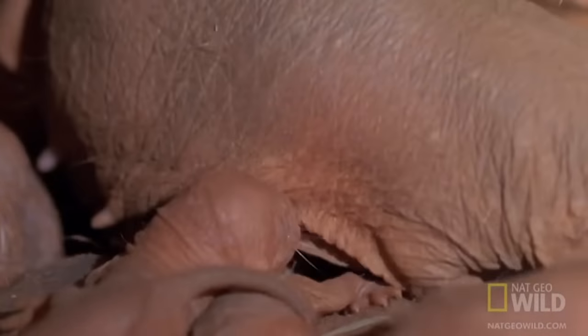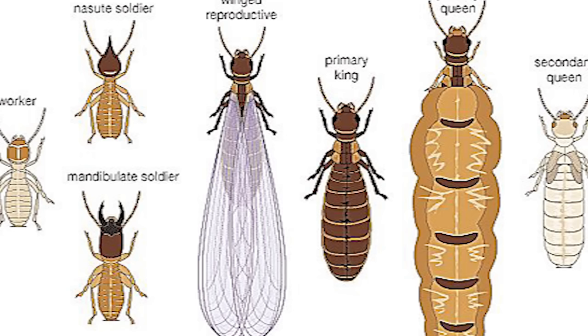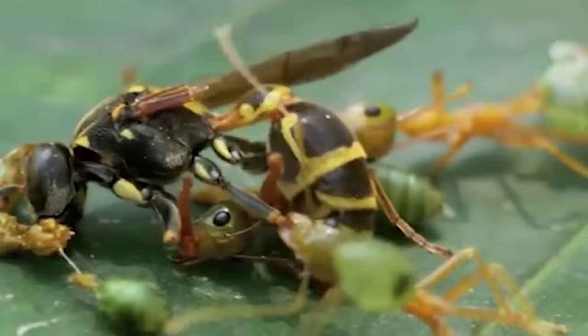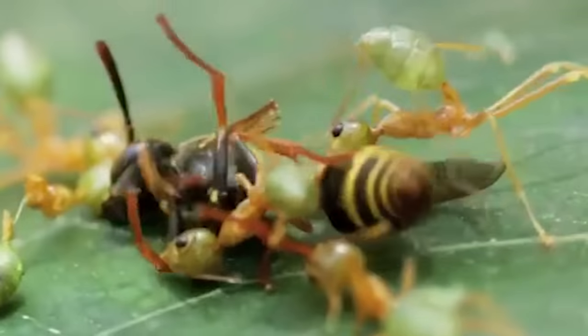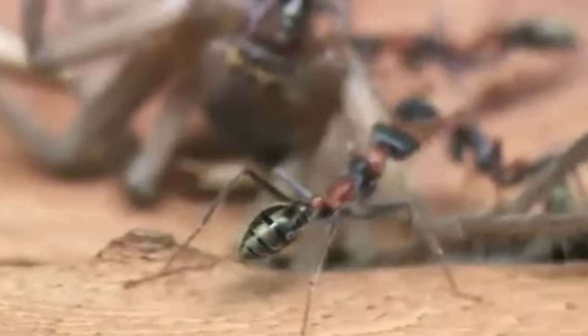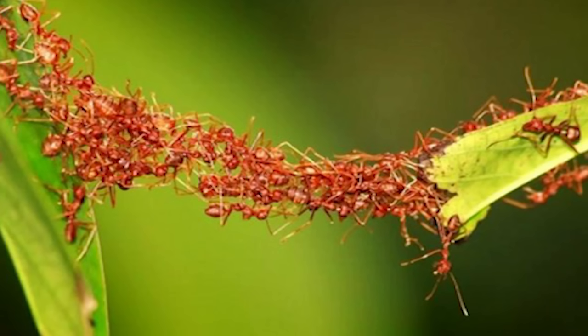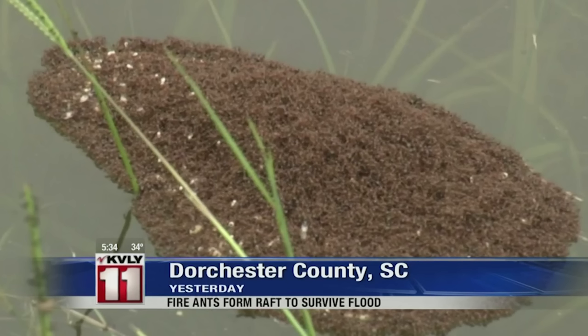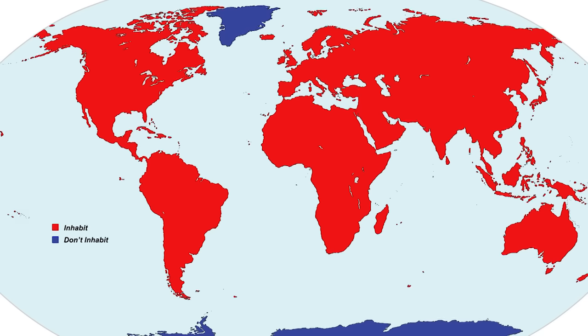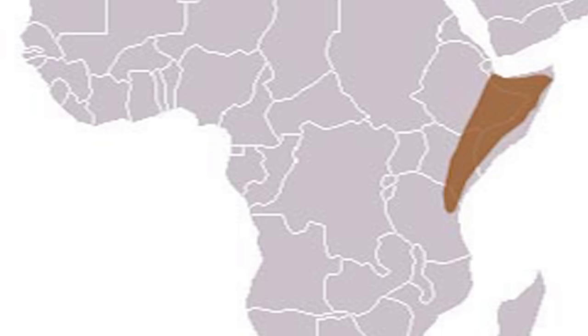Naked Mole Rats have a queen, workers, and drones, just like Eusocial insects. But the only thing that makes Eusociality such an unbelievably strong strategy is that it enables a group of individuals to achieve things that would be impossible alone — like taking down a huge boss, traversing a huge barrier, or surviving a catastrophe. You never see Naked Mole Rats doing something like this. It kinda makes sense why, while other Eusocial creatures live on almost every single terrestrial server, Naked Mole Rats are confined to just a small area in Africa.